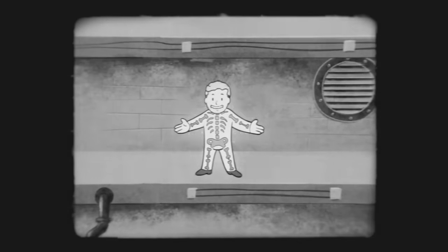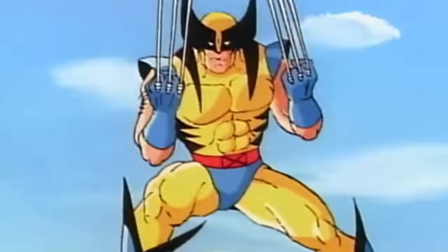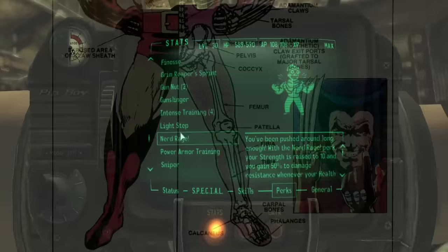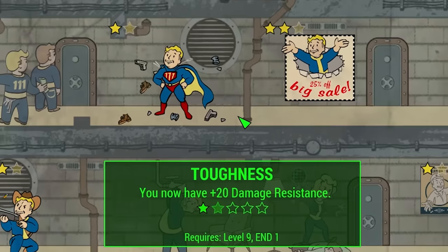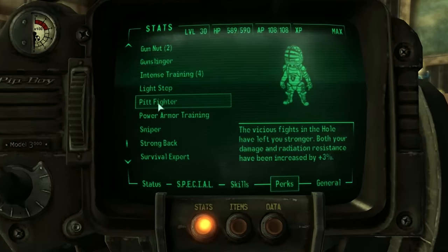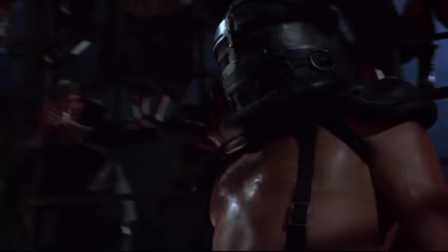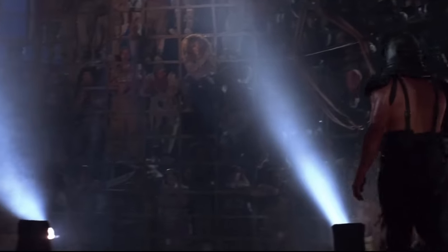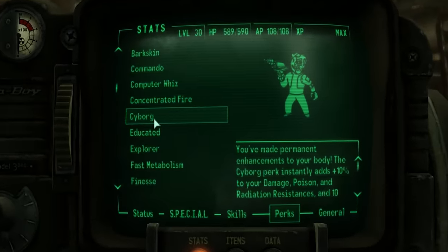Some of the perks depicting Vault-Boy draw inspiration from comic books. Adamantium Skeleton is a reference to Wolverine from the X-Men comics and his adamantium-coated skeleton and claws. Nerd Rage looks like Bruce Banner turning into the Incredible Hulk, and the Toughness perk bears a resemblance to DC's Superman. Movie references can also be found hidden in the perk artwork, such as the Pit Fighter perk where Vault-Boy is seen wearing armour identical to the character Blaster from Mad Max: Beyond Thunderdome, and the Cyborg perk in Fallout 3, which is a nod to the T-101 from the Terminator series.